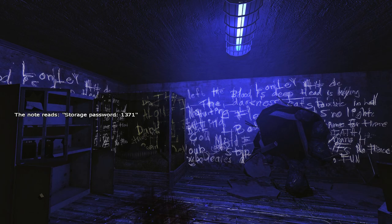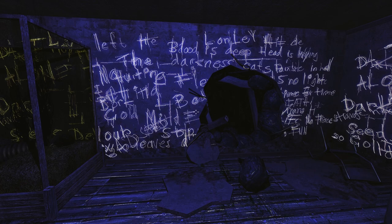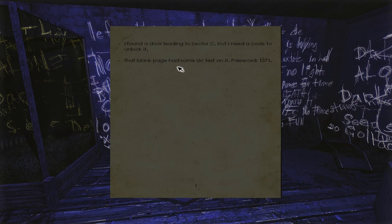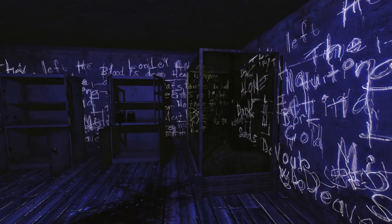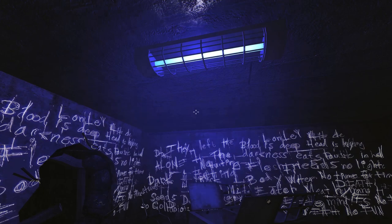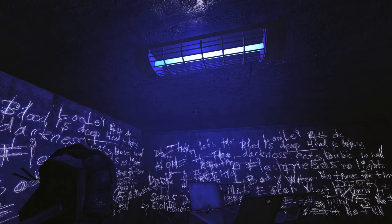The note reads: storage password — 1371. Storage password. Is it that one place? Sector C, what's called storage? Sure, we'll run into it. All right, so that's all the reason to come in here really was — get some more note reading, get the blank note to show something with the UV light, which was the code.